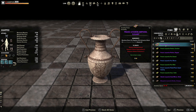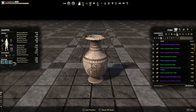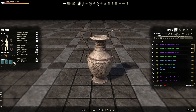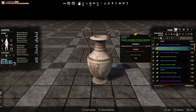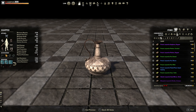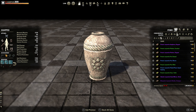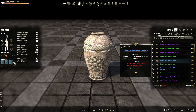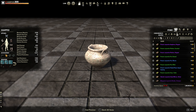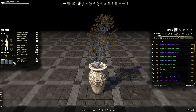Continuing on, we got the Laywin amphora elegant — I like this one, it's a decorative pot we'll be able to use. Got the Laywin pitcher cracked — it's got a crack in it. The pitcher elegant — that one looks interesting, probably just a water jug or something. The Laywin pot, pot waves, pot white — they're not bad. Potted plant — I really like this one, I need more potted plants.